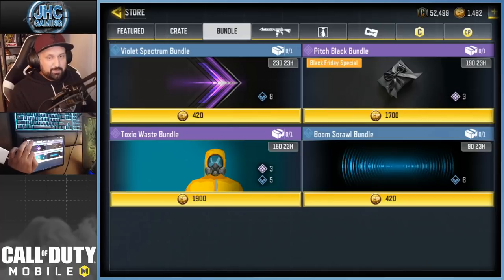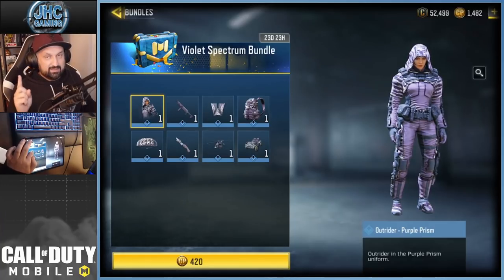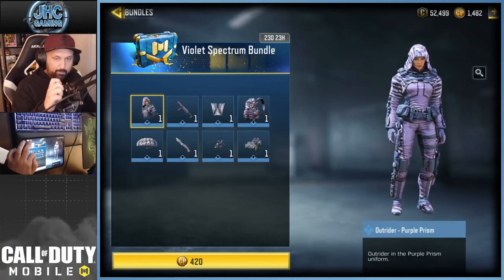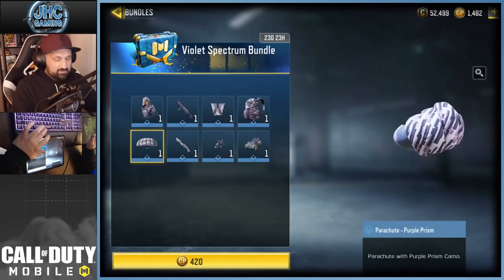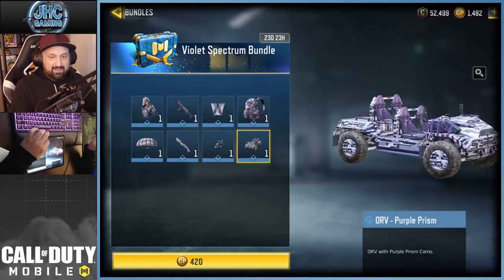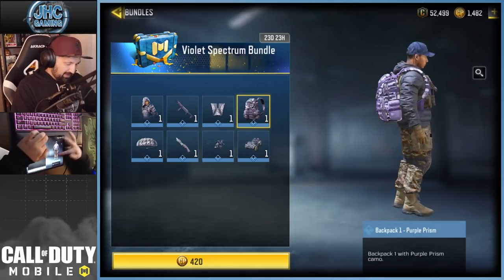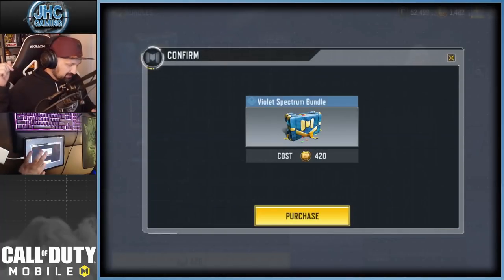420 CP is pretty cheap for a bundle — it's as cheap as you're gonna see, and this one's actually decent. For 420 you get decent value: the Outrider Purple Prism skin, a gun, a parachute, and wingsuit. If you play BR, you also get the knife, the helicopter, the ORV, and the backpack. So a full set of Purple Prism for 420 — that's pretty cheap. We're gonna buy it, go BR, use everything, and see what they look like.